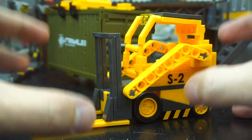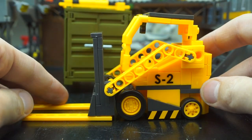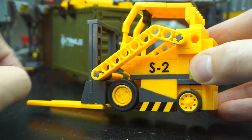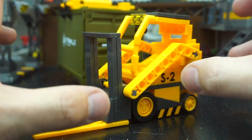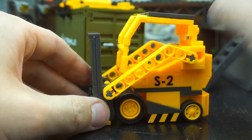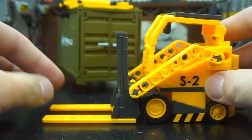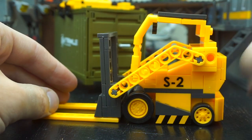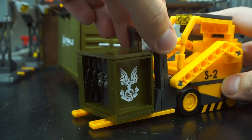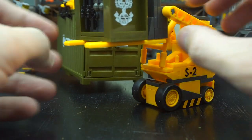Moving on to probably the most important part of this set: we have the working operational forklift. I love this little build and I love the color usage. These are printed elements with the black and yellow stripes, and the S2 is also printed on there. This was part of the fan vote — fans really wanted a working operational forklift, even though in the game you couldn't drive these in Halo 3, though you could in Halo Reach. It features an operational lift system, so you can put the ammo box on there and lift it up, you can play around with different elements like that.